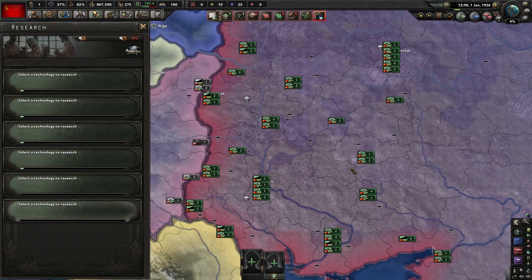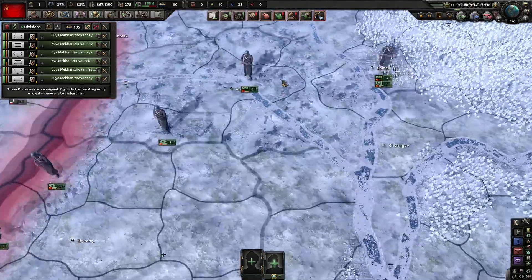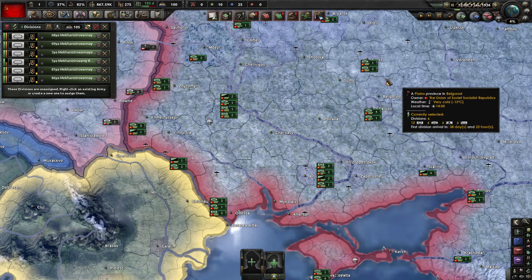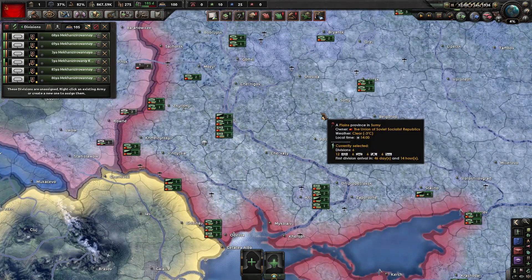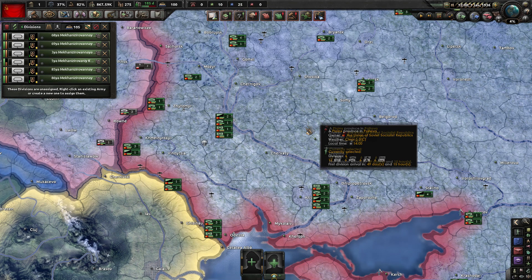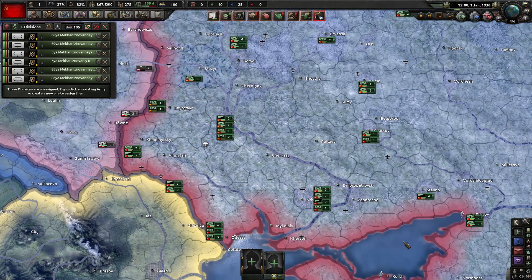Combat changes are very important: tanks are really strong in Ultramod and will trash infantry in open terrain. Infantry is very good in dense terrain, swamps, or behind rivers — but please don't try to fight tanks in open terrain with infantry no matter how high your AT rating is. It won't work. Fortifications help, but the tank was developed to break fortifications and can absolutely do that.